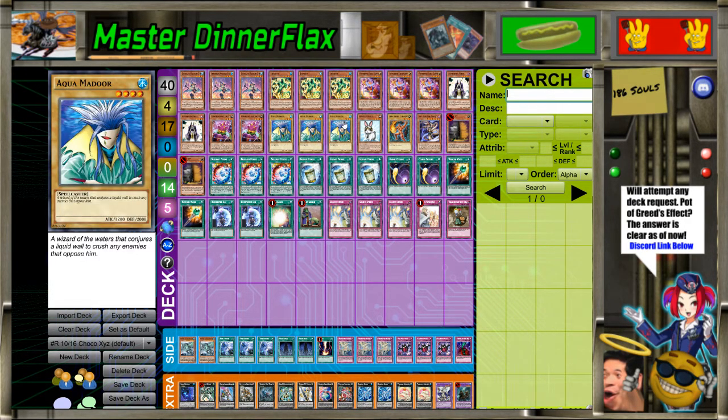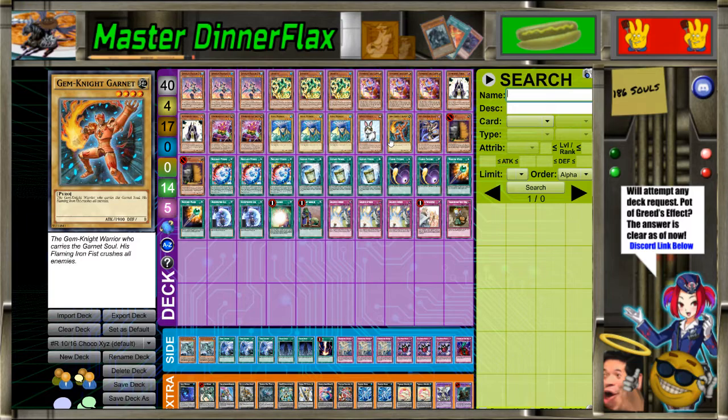Rescue Rabbit - it's self-explanatory with this. But then there's Garnet. This could either be Garnet or Lazuli, but the problem with Lazuli is she's less usable than Garnet in a Rank 4 deck - you're grabbing back a Normal Monster you probably can't summon that turn. You're making your Garnet even worse by making it Level 1. So just stick with Garnet - that was my theory behind it.